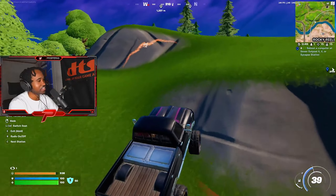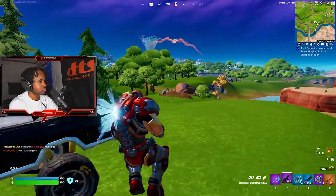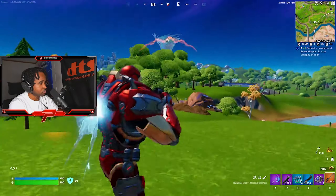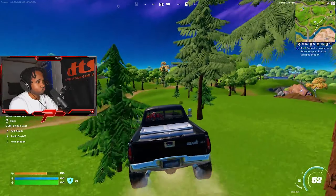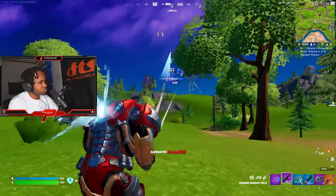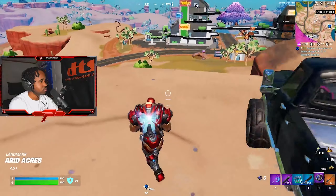I tried the Ranger shotgun today — I still prefer the Prime, but I tried it though. I think I'm shooting a little bit too high. My loot is good enough, I'm just looking for more kills. If we get everybody here that'll be a 20 bomb. If I can stop these two people from fighting and get both of them, that'll be a 20 bomb.